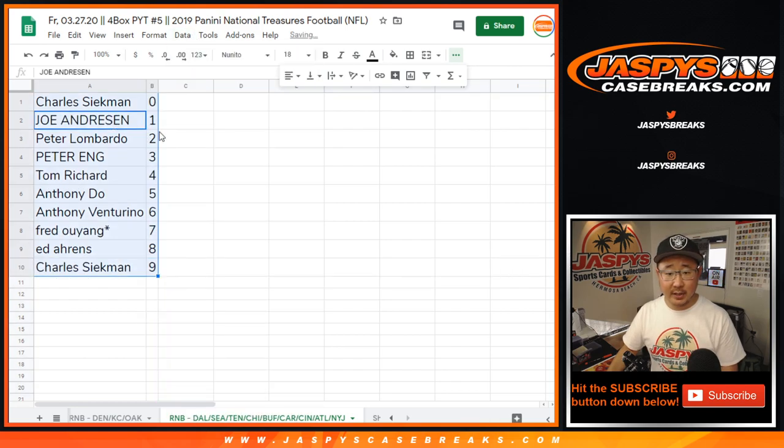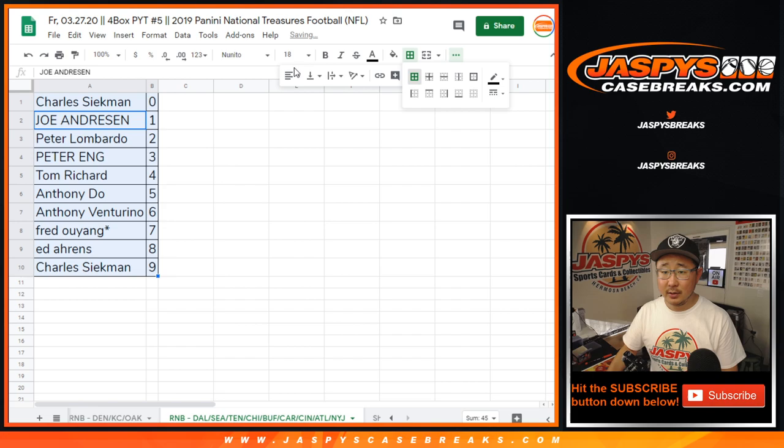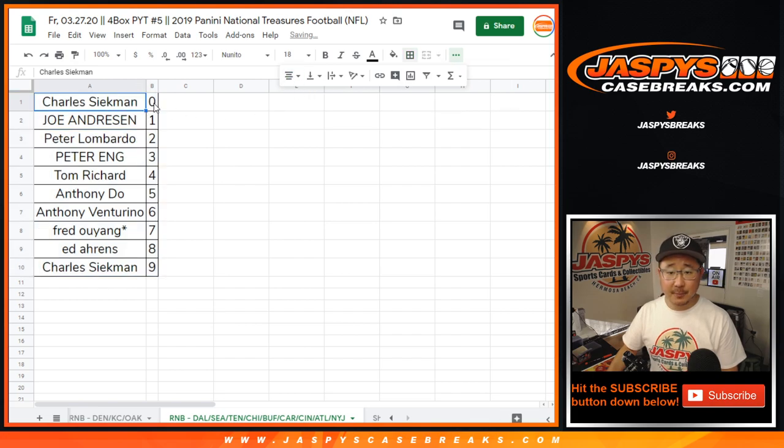So let's sort by column B right there by number. And there you have it. Joe for jazbeescasebreaks.com. We've got to accomplish one more number block, and then we're in Rakesville on Pick Your Team Number Five. Check it out — jazbeescasebreaks.com. Bye-bye.